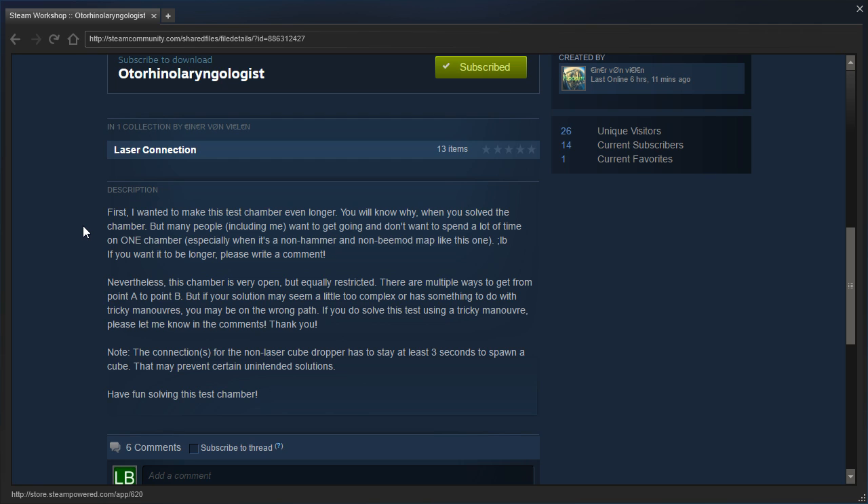If you want it to be longer, please write a comment. Nevertheless, this chamber is very open but equally restricted. There are multiple ways to get from point A to point B, but if your solution seems a little too complex or has something to do with tricky maneuvers, you may be on the wrong path. Note: the connections for the non-laser cube dropper have to stay at least three seconds to spawn a cube. That may prevent certain unintended solutions. Have fun solving this test chamber.